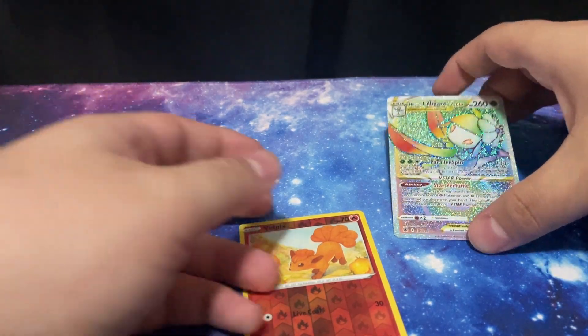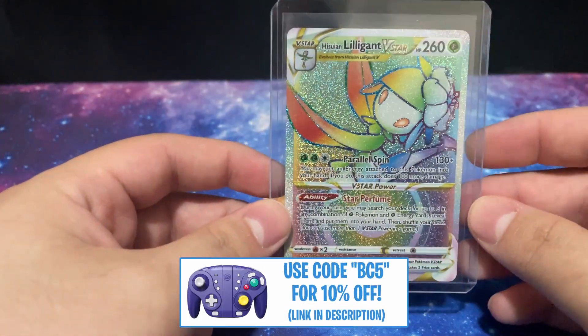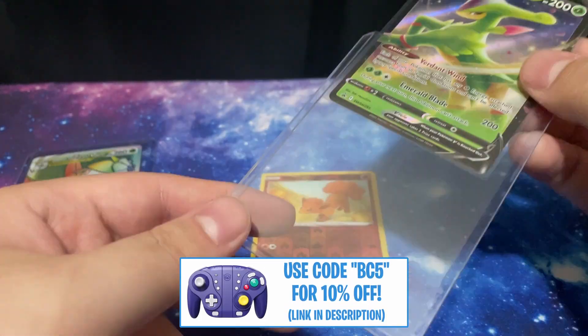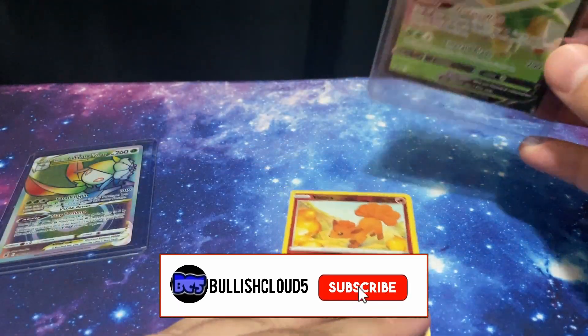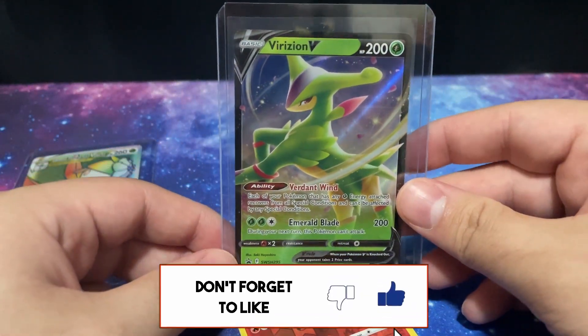I'm honestly very happy that I was able to pull a Lilligant V-Star. Hopefully I can pull more Rainbow cards because these are honestly so fire. I hope you guys did enjoy today's video — make sure to drop a like, subscribe if you're new, all that good stuff. I'll catch you guys in the next video. Have a good one.